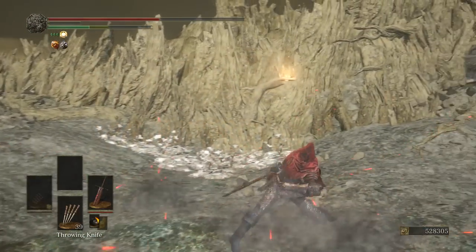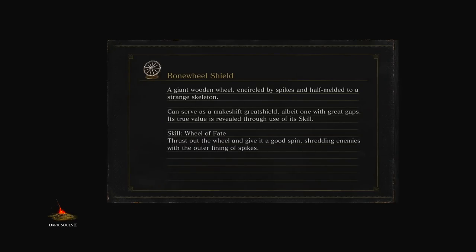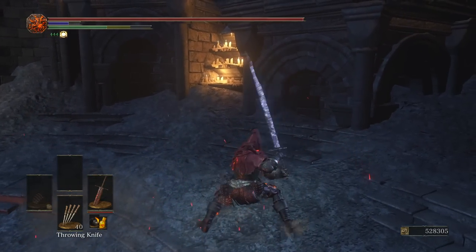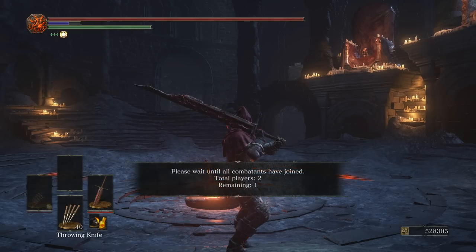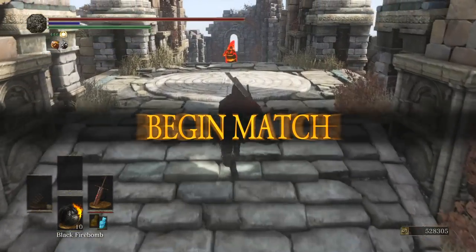This combo takes up about the same amount of stamina as the Ring Knight Spears' two right trigger attacks in its buffed fire form. A really good follow-up is a right trigger attack after the full combo — it sometimes catches people off guard, and that'll be a one-combo kill if you catch somebody. I'd say about 90% of people. I can't wait for halfway through the video where I buff the weapon and make it even more powerful.